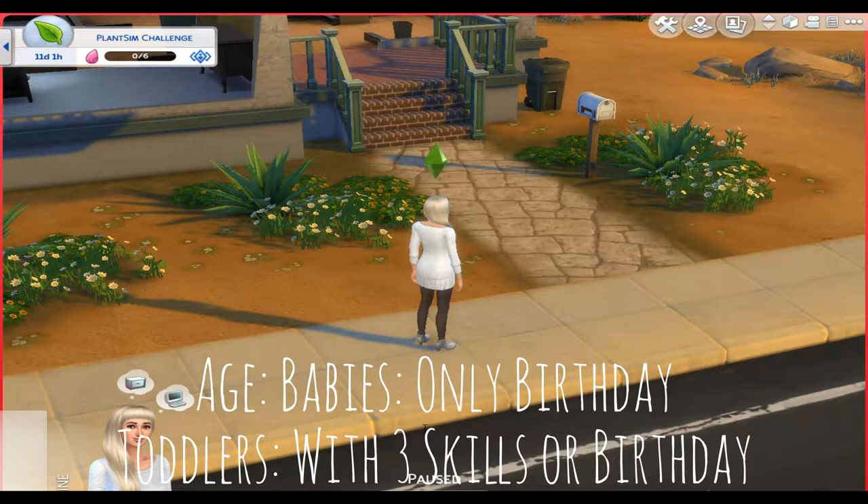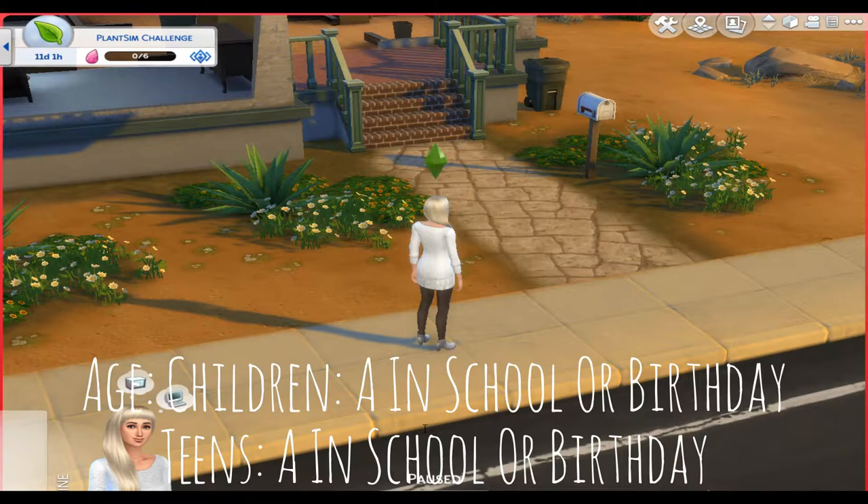For aging children: babies can be aged up on their natural birthday. Toddlers can be aged up when they reach level three in three skills, or when they max out three skills, or on their natural birthday. Children can be aged up as soon as they get an A in school or on their natural birthday. Teens can be aged up as soon as they get an A in school or on their birthday. Now, having children.